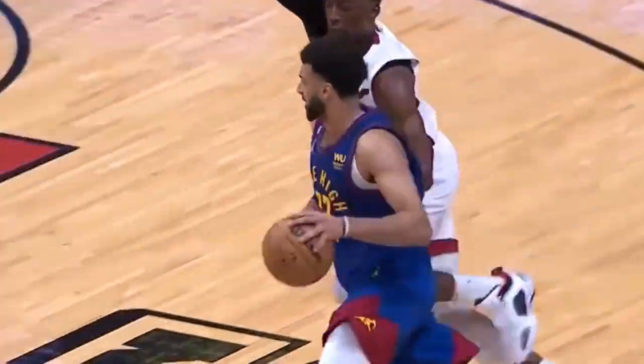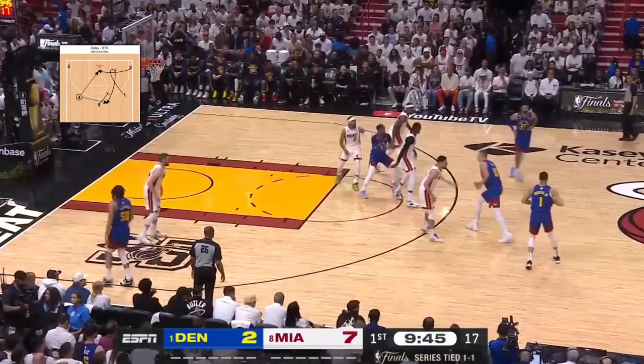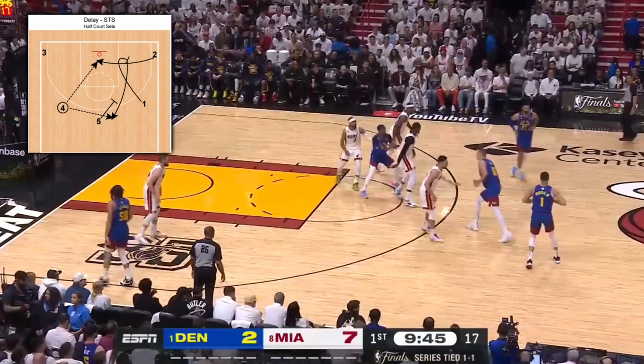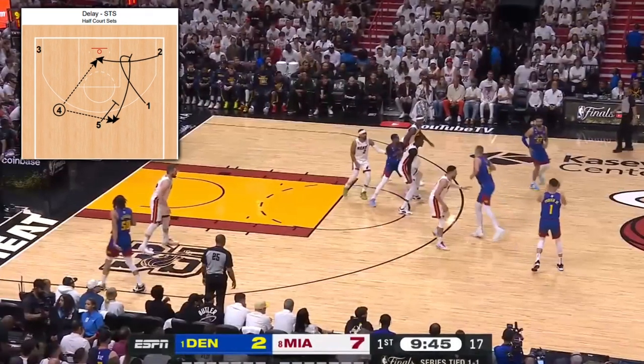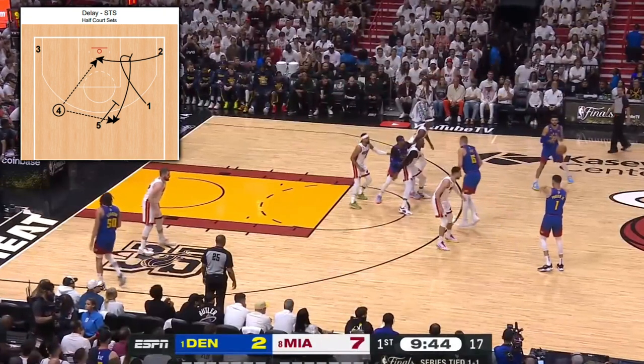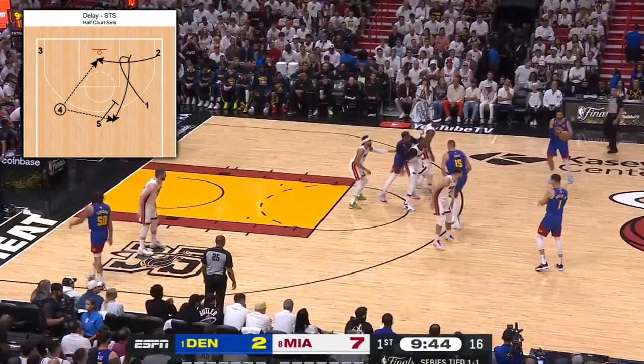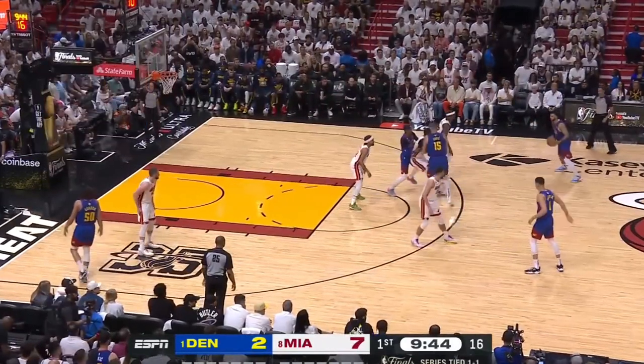The Nuggets added subtle nuances to their playbook, and it was unpredictable for Miami. They changed this delay SDS to instead have the 2 and KCP come over from the right corner to set a flare for Jokic. The 1 and Jamal, instead of the usual display, stays positioned on the right wing.